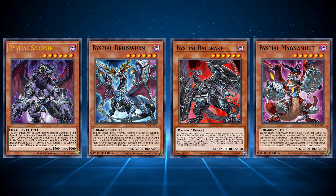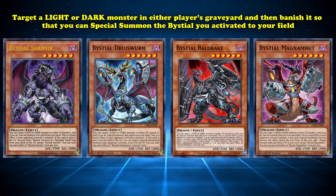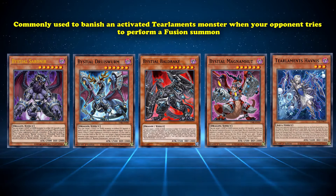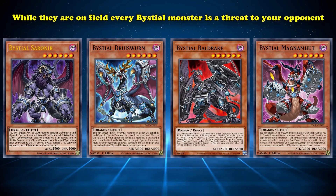Starting off with the hand traps. Every one of the regular Bystial monsters is a level 6 Dark Dragon with 2500 attack and 2000 defense that all share one effect. This lets you target a light or dark monster in either player's graveyard and banish it so that you can special summon the Bystial you activated to your field. This effect is already decently strong and can be used to deprive your opponent of some graveyard resources. But the reason why this effect is so powerful is because it becomes a quick effect while your opponent controls a monster, meaning every regular Bystial monster acts as a hand trap you can use on your opponent's turn to interact with their graveyard. It is currently commonly used to banish an activated Tearlaments monster when your opponent tries to perform a fusion summon, cutting off Tear decks from some of their powerful fusion boss monsters.